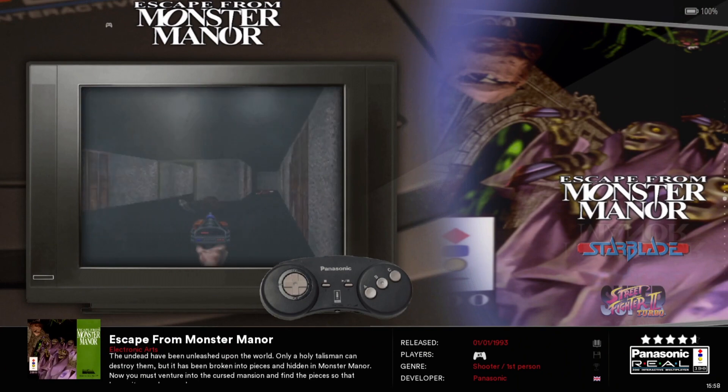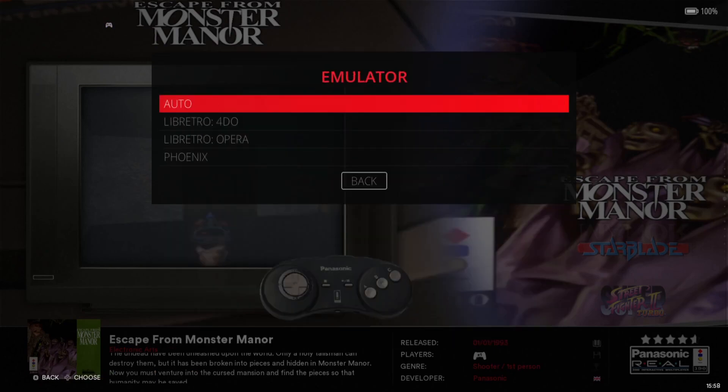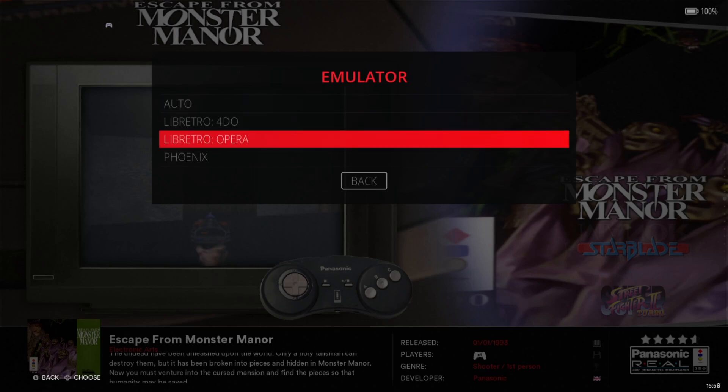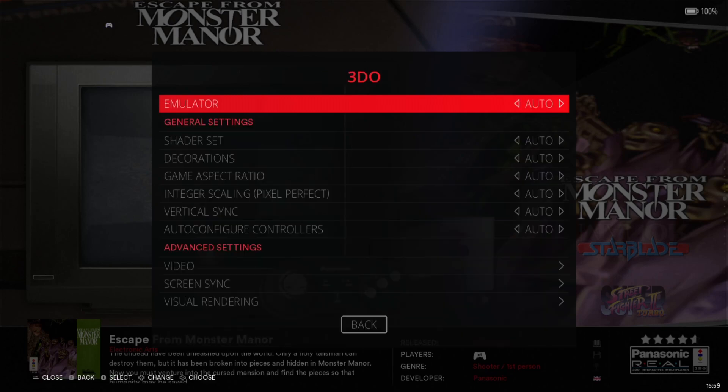What we're going to do next is go into View Options, then Advanced System Options. Under Emulator, we've got two cores. Libretro refers to Retroarch cores and we've got 4DO, which I highly recommend for 3DO games. We've also got Libretro Opera and Phoenix. If you leave this to Auto, it's automatically going to be using Libretro 4DO, and I totally recommend the 4DO core.